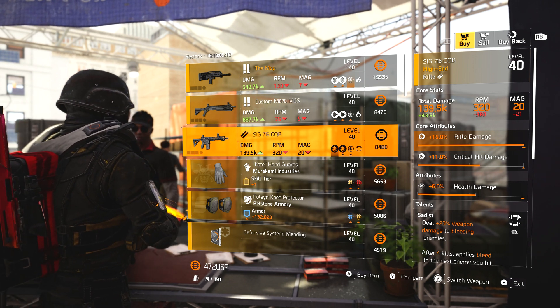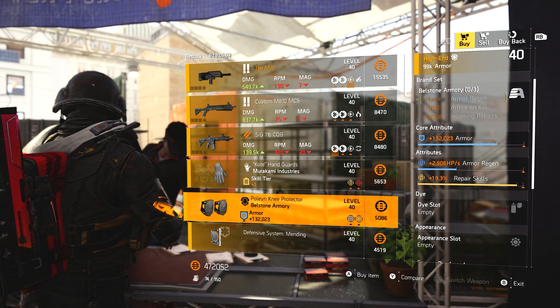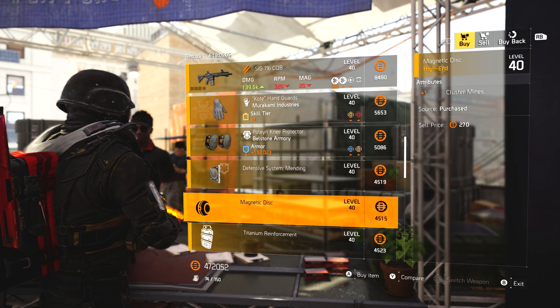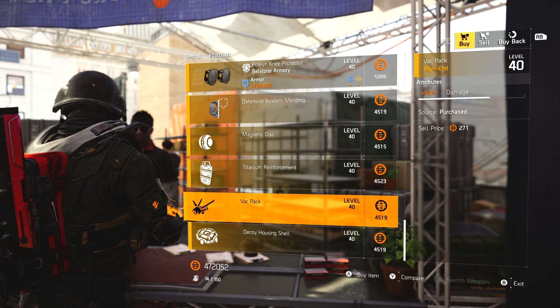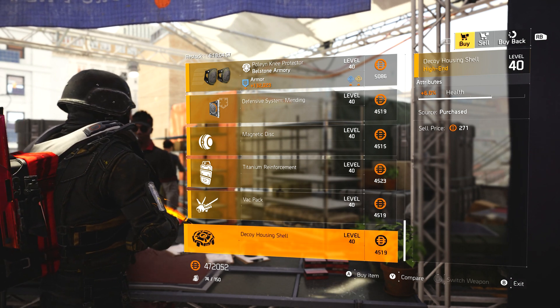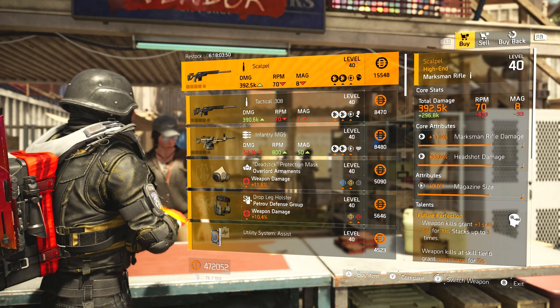SIG 716 with crit damage, health damage, and Sadist. Murakami gloves with status effects and crit chance. Bow Stone Armory knee pads. We've got an 11% protection from elites mod, plus one cluster mines, 4.3 deflector damage mod, 5.9 damage mod, and 6% health mod for the decoy.